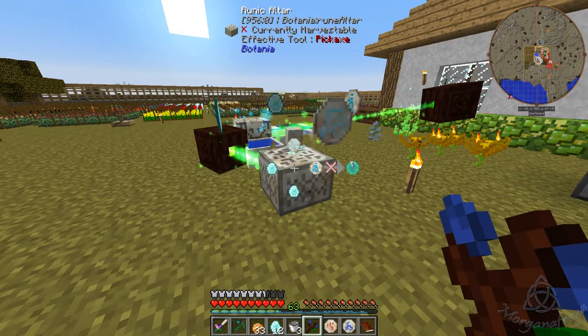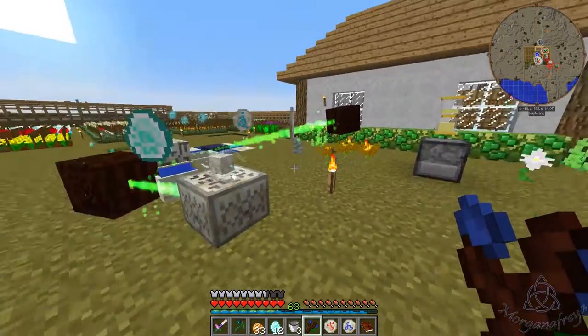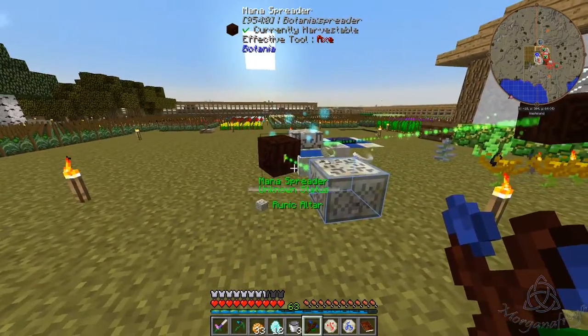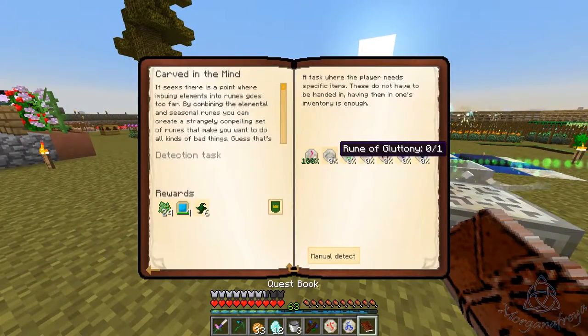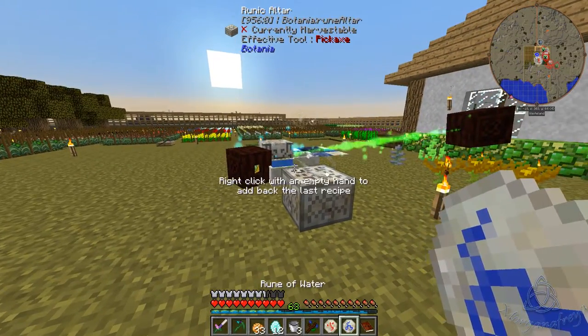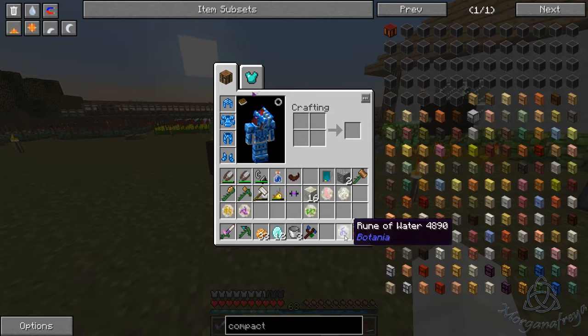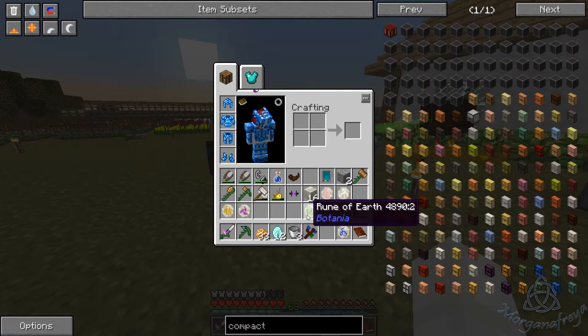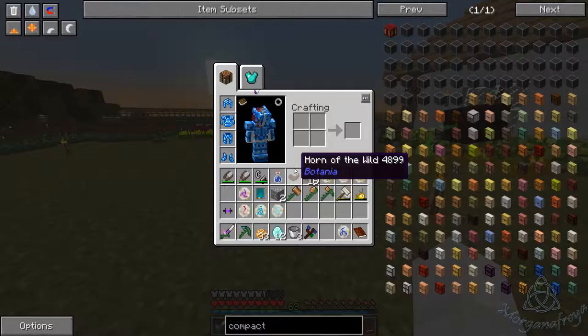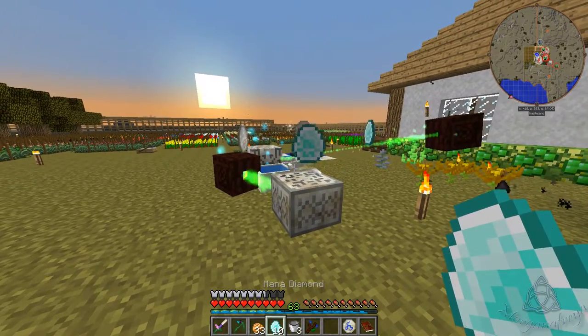Alright, we do still have that, so we are good there. The next one is Gluttony, so we need fire and winter. Fire and winter — there we go — and then two of those.